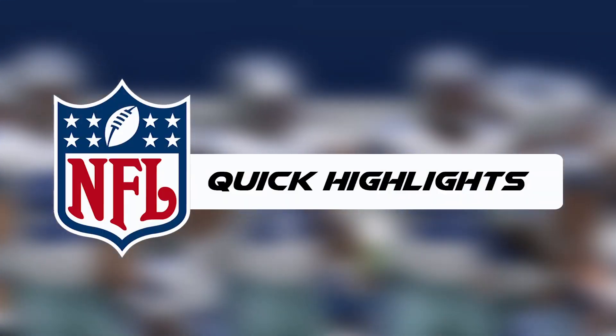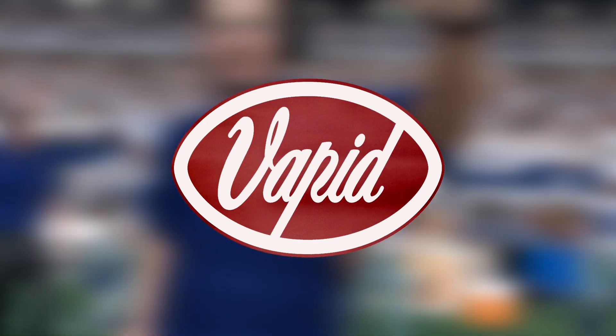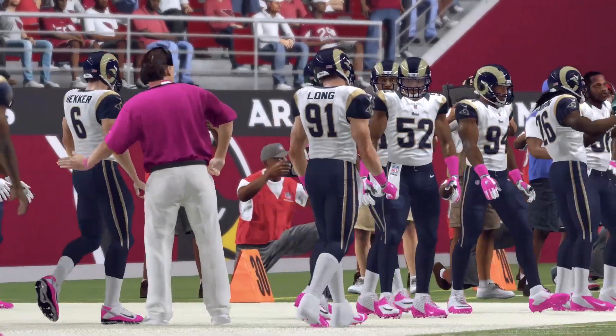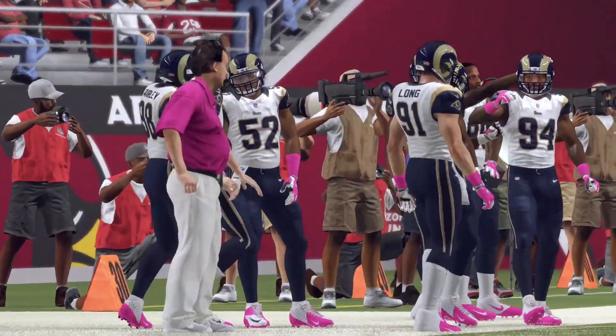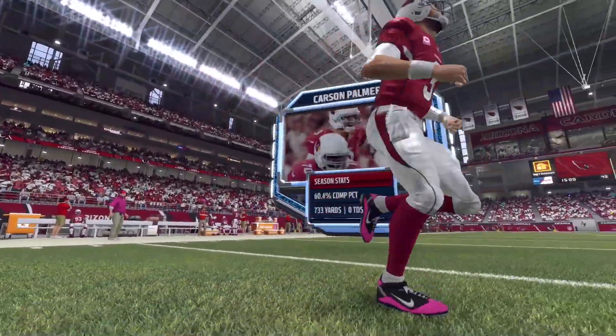EA Sports Network's NFL Quick Highlights are presented by Vapid Motor Company. Buy a Vapid today. Rams versus Cardinals — both of these teams had different stories coming into this one, as the Rams came in with a two-game winning streak while the Cardinals were looking for just their second win.